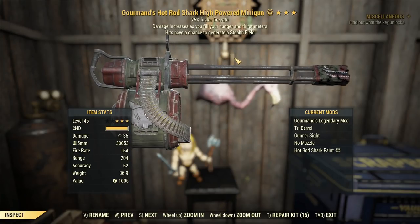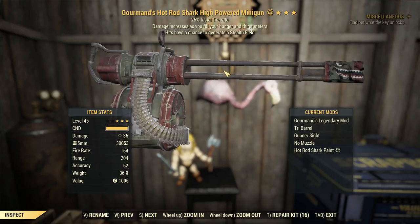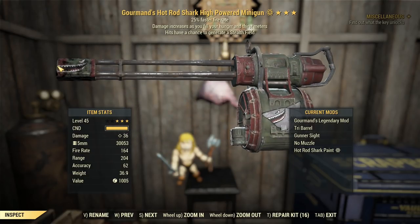G'day, this is Captain Ubin. This is a Gormon's minigun with 25% faster fire rate and hits have a chance to generate a stealth field.